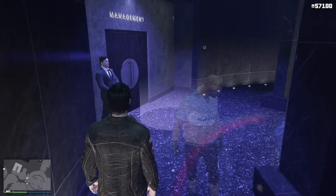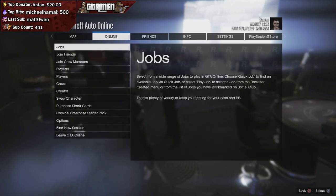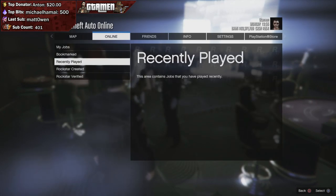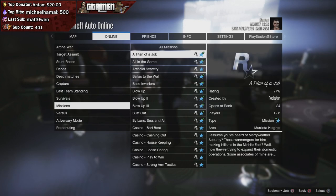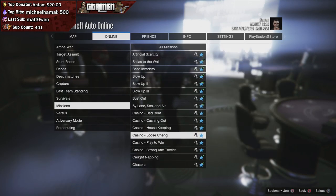Now, if you don't have this, then you should be able to see all those missions that are available within this DLC inside of the missions menu. You can find this by going to your menu, then go to online, then jobs, play job, and then go to the mission menu and it should say casino dash and then the mission.